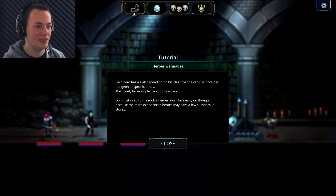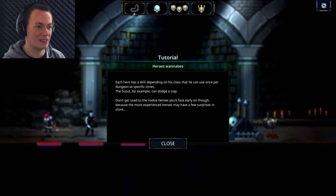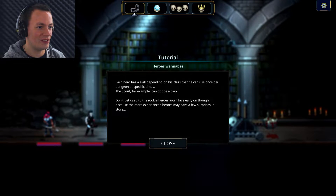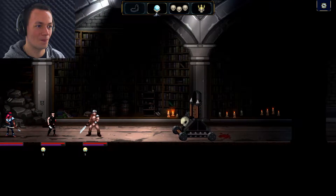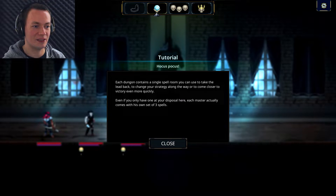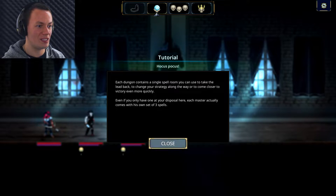Hero wannabes, huh? Each hero has a skill depending on his class that can be used once per dungeon at specific times. The scout, for example, can dodge a trap. Don't get used to the rookie heroes you'll face early on though, because the more experienced heroes may have a few surprises in store. Each dungeon contains a single spell room you can use to take the lead back, change your strategy along the way, or come closer to victory more quickly. Each master actually comes with his own set of three spells.